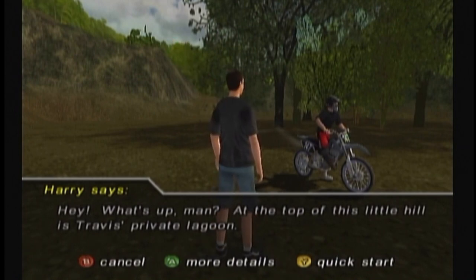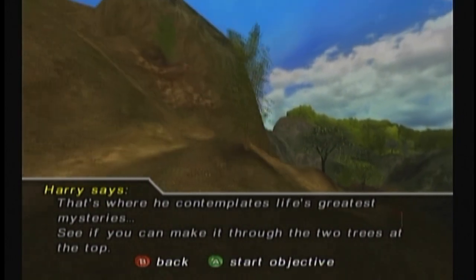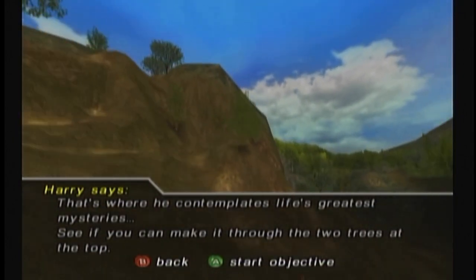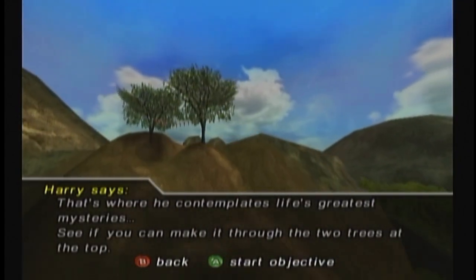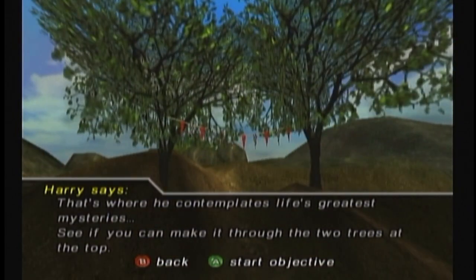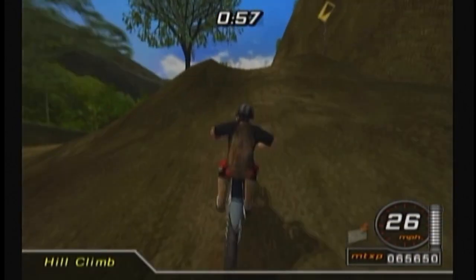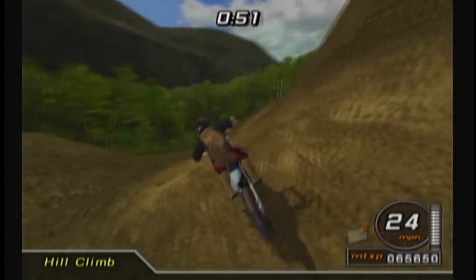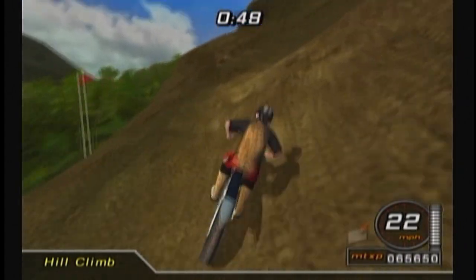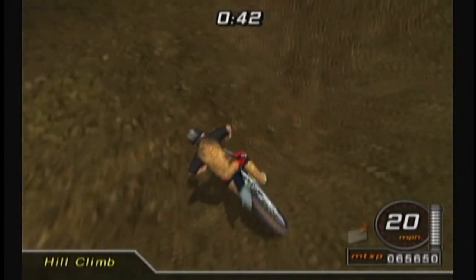At the top of this little hill is Jarvis' private lagoon — see if you can make it through the two trees at the top. There he is. Travis Pastrana is a sensei, confirmed. Here I am, my name is Harry, and I'm good at voice acting. I've put both balls in his lagoon. So — an event that I think will show up in some of the freeride levels is a hill climb type of event.